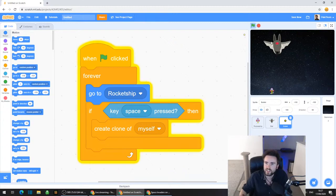Let's hit go, and we should have this bullet following around the rocket ship. That's good, that's what we want. If we press space, it should make a long line of bullets. Now we haven't coded them to go up yet, so all it's doing is making these clones.